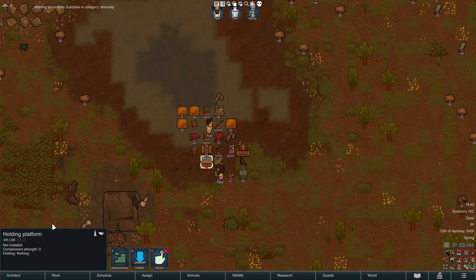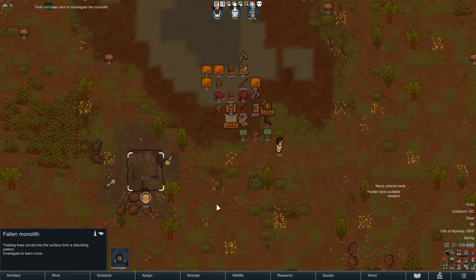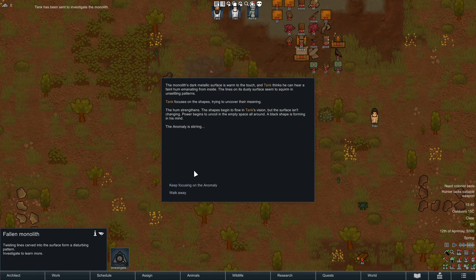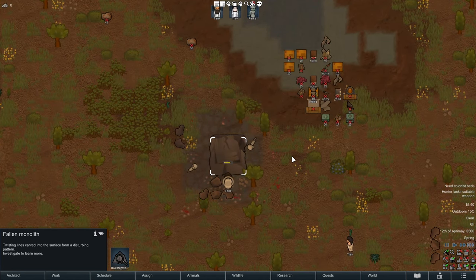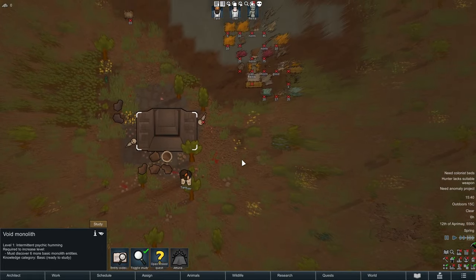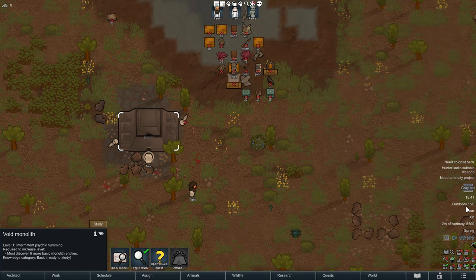The background here starts with a couple of things worth talking about. First of all, you start with a holding platform — this is very important — because the whole idea of RimWorld Anomaly is that you activate the monolith, which starts the whole event chain, and then spooky stuff happens to you. From that point on the storyteller has a wide array of Anomaly events to toss at you. Every time we do this kind of interaction with the monolith, we also attract a new bad weather effect called the Great Pall, which lasts for a while.